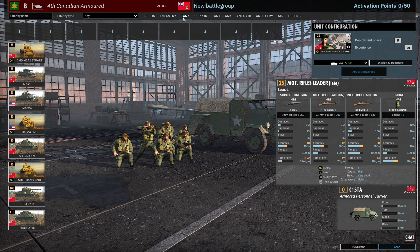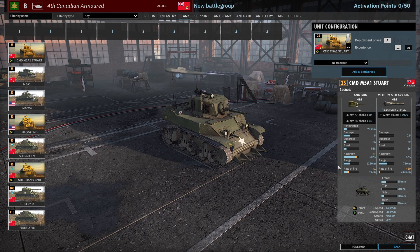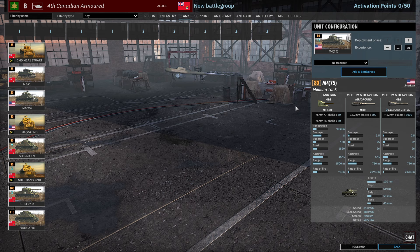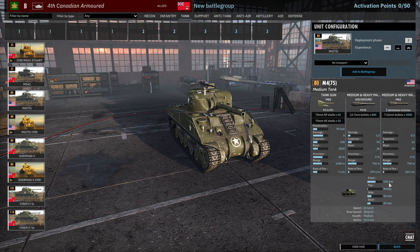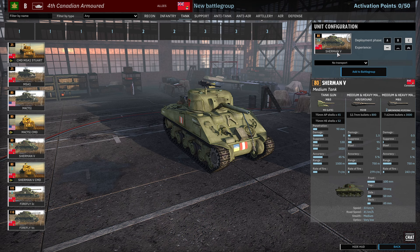Moving on to the Tank tab. First we have the Stuart — 3 available in Phase A at one vet, with a 37mm gun, 55mm frontal armour, and three 30 cals. There are also M5A1s, standard ones, coming in Phase A and B with 8 and 16 availability. Then there's the M4 75 coming in Phase C — this is the 110mm frontal armour variant, along with the Command variant. Standard Sherman 5 has 5, 10, 15 availability.